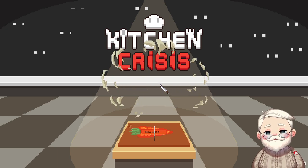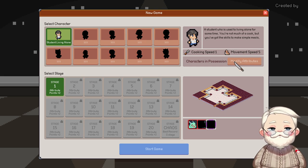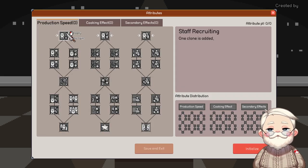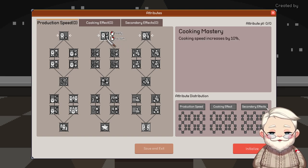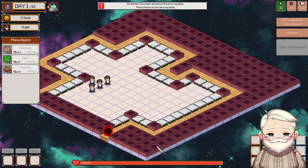All right, new game. Student living alone. Modify attributes. How do I have skills? I don't. All right, we'll figure it out.